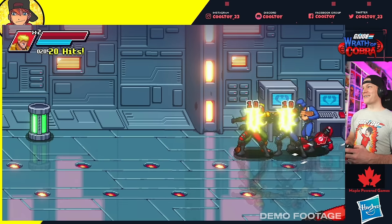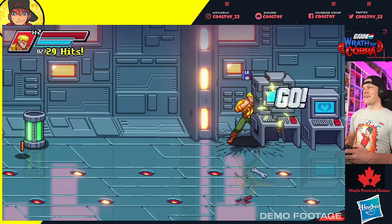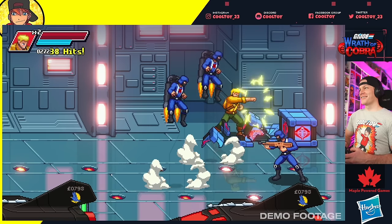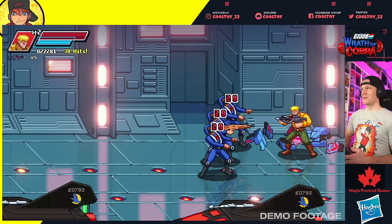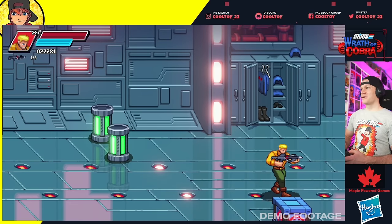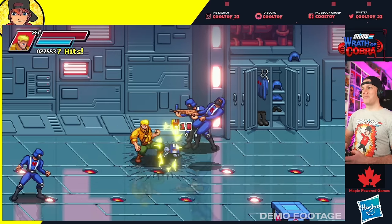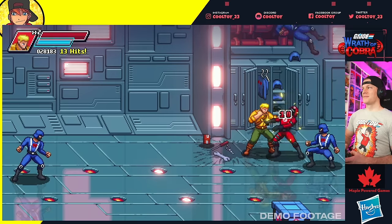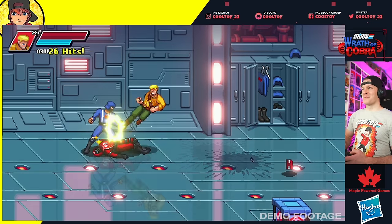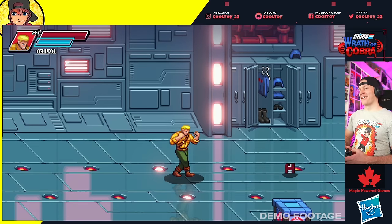Oh, Crimson Guard! I imagine they're going to be a little more tricky to deal with — and here they are trying to teleport. Wouldn't be a beat-em-up if you couldn't destroy the background. Different gun — what does this one do? Nice, it locks them in place, kind of froze them — that's helpful! I like the variety of weapons so far: the rifle, the freeze gun, and you can throw the troopers themselves.